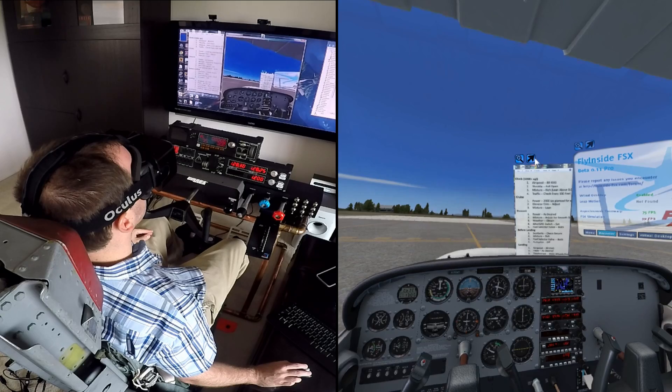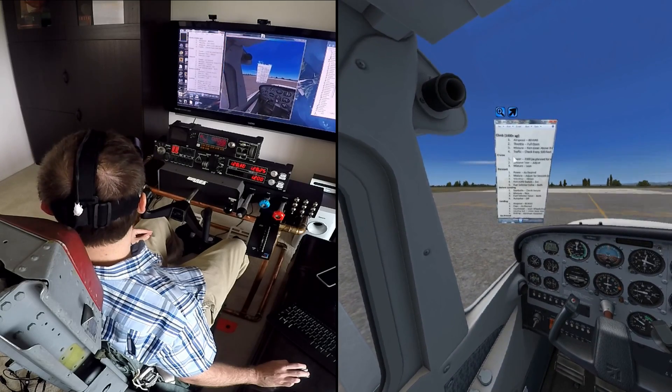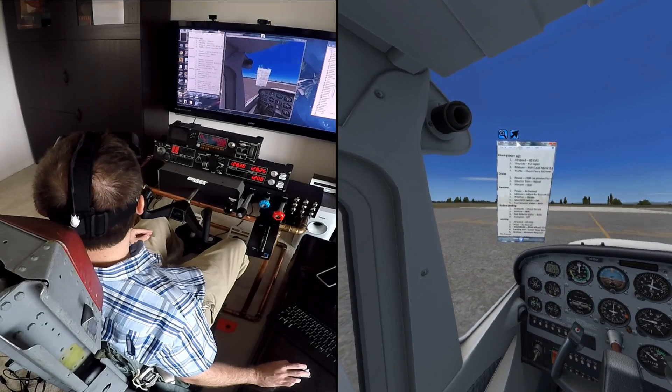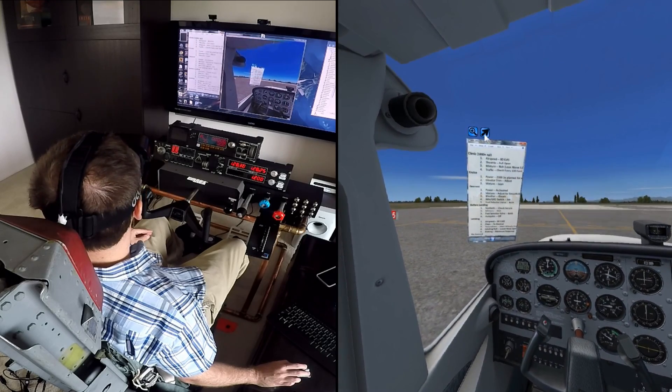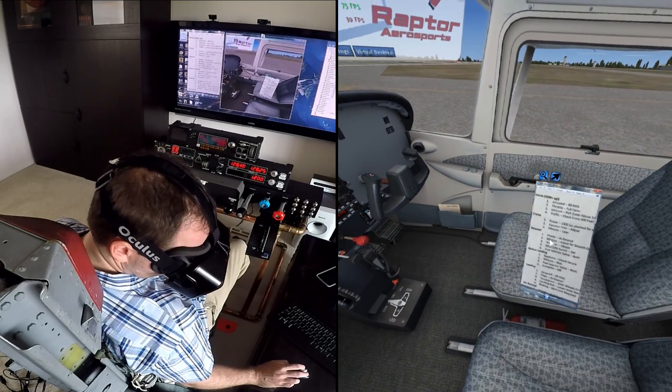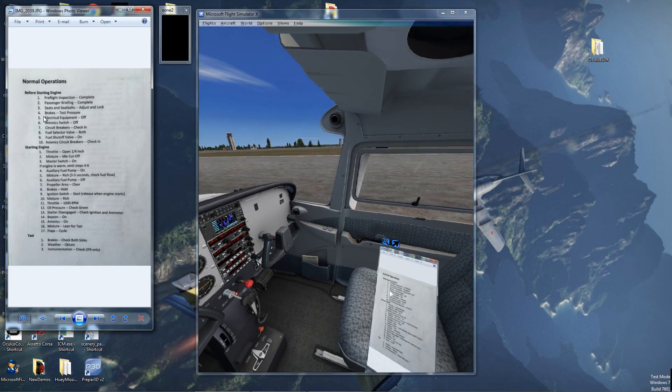This opens up a ton of possibilities, solving a big problem we've always had with flight simulators and the DK2 where you couldn't see charts, checklists, or graphs. With this, these are merely images of the checklist for the 172SP that I can now pick up and flip through inside the virtual Cessna.